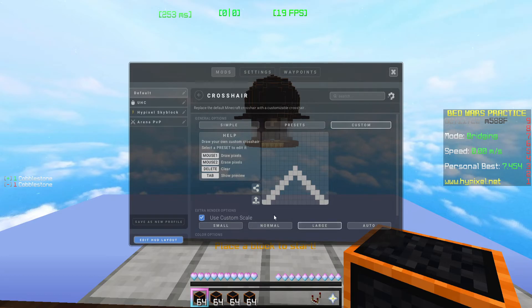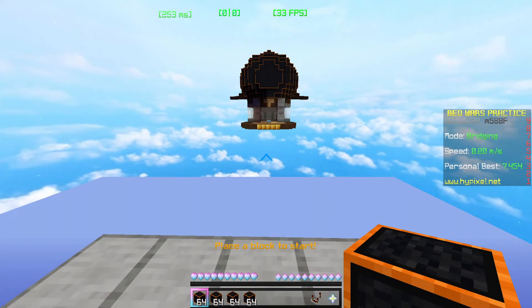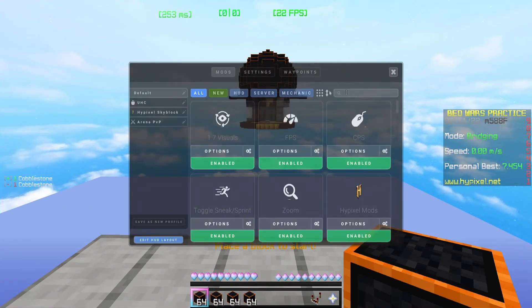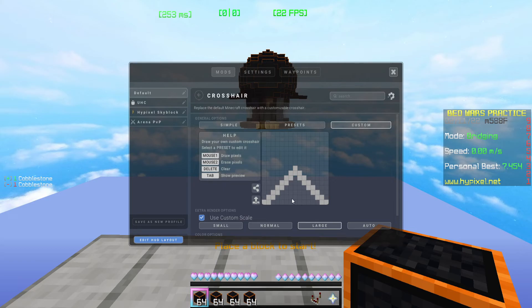If you go to normal or large size you can see each individual pixel, which looks bad. But when it's on small, and you've made it as big as possible within that setting, you won't be able to see the individual pixels and it'll just look like one straight clean line. So finally that's back, and I hope you guys enjoyed this video — see you next time!